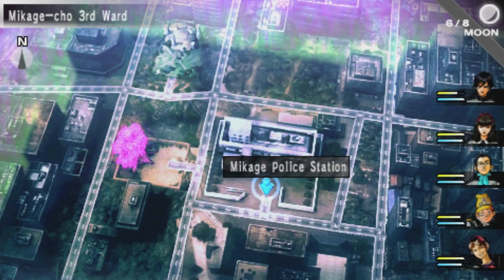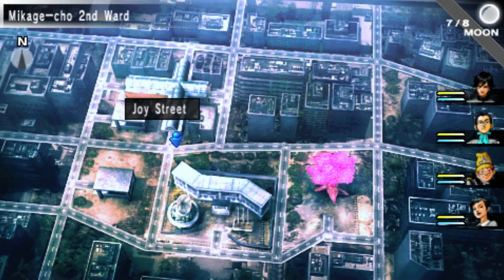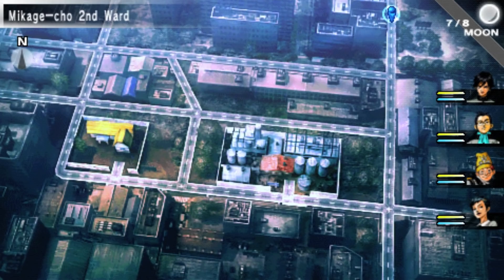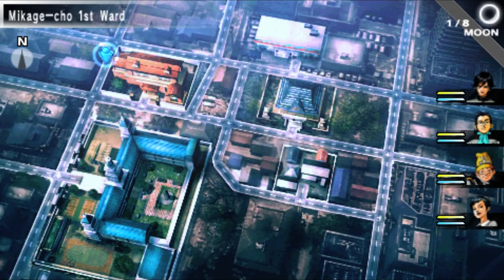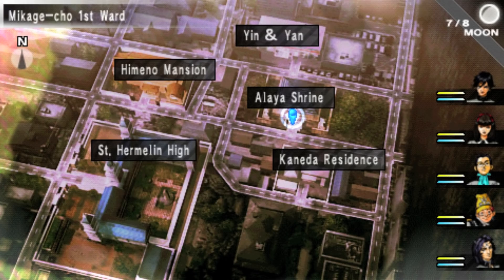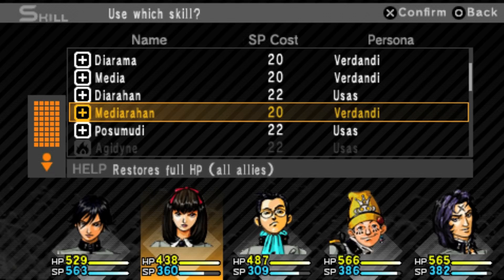Now let's go into some of the more questionable changes. There's a new overworld map that completely replaces the 3D one from the original game — it looks very close to the first Shin Megami Tensei game. It could have been fine, but there are a couple of small issues. Firstly, it's too small; you don't get the same feeling of exploring a town, and it gives the game a much more cramped and compact feeling. Secondly, it's incredibly easy to move down the wrong street by mistake because of how imprecise the movement is — which wouldn't be ignorable given the random encounters.